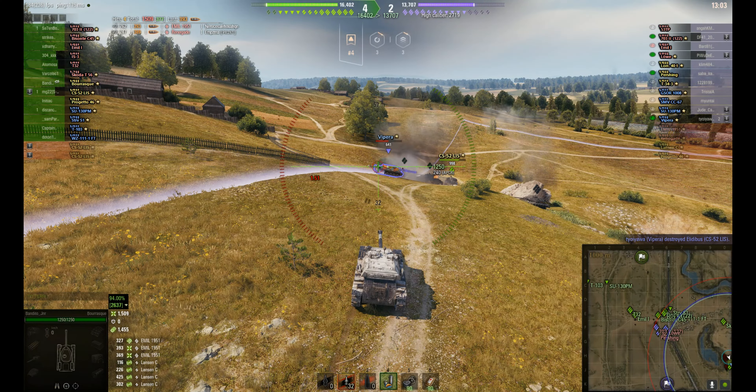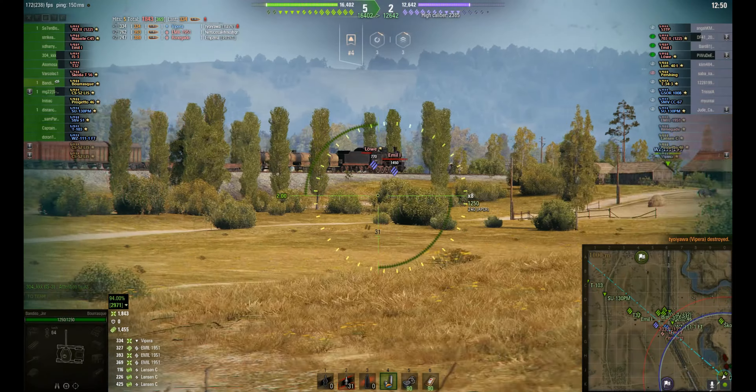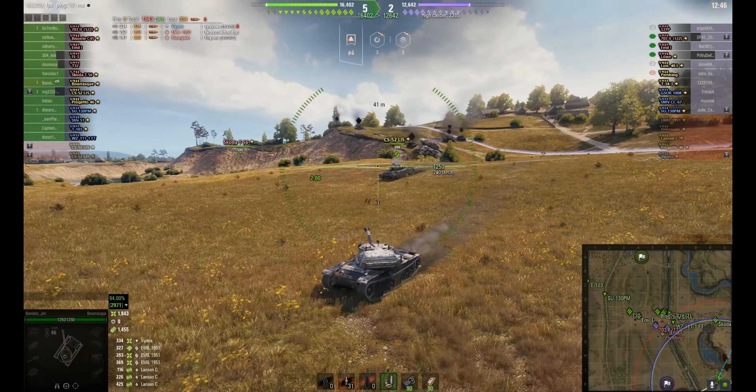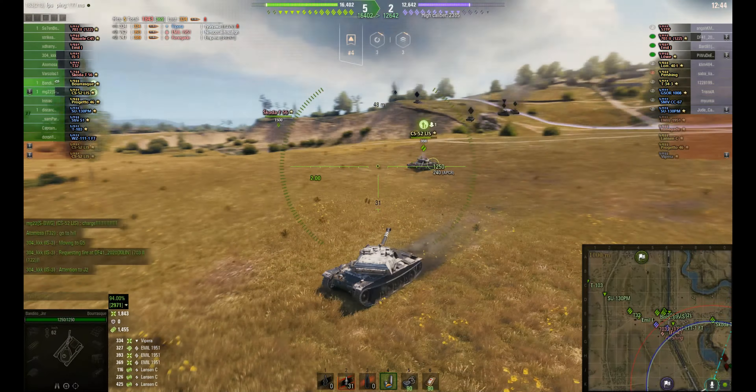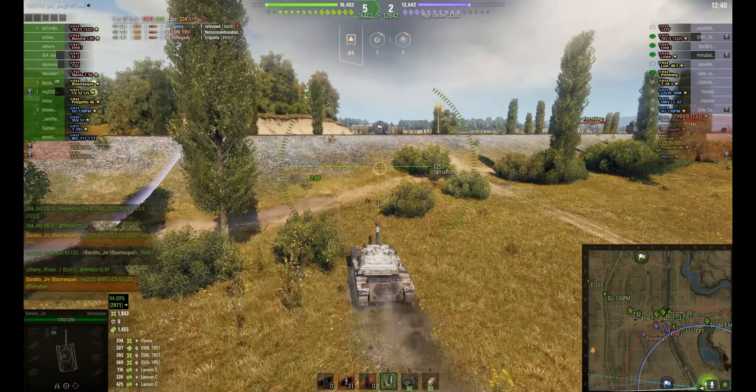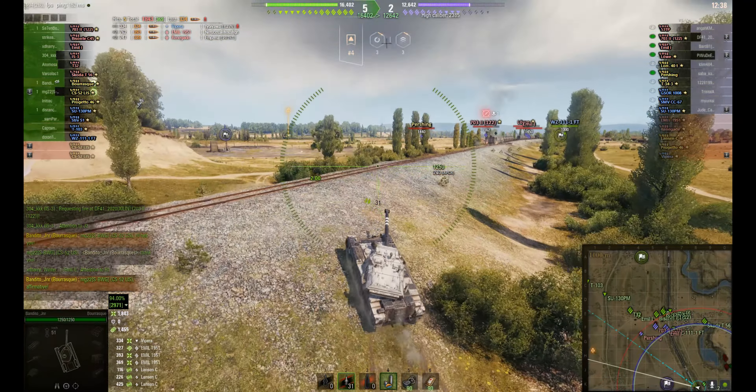You can see he's not running a full scouting kit — these are the gun characteristics he's trying to improve. He's managed to get in place to spot this Renegade. The Renegade obviously not paying attention to the minimap; he did get spotted on the way in. But he managed to dodge this shot. Two-shot autoloader with a fairly rapid reload time.